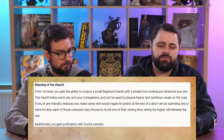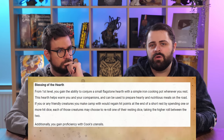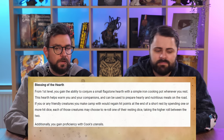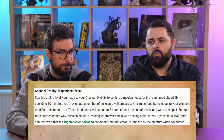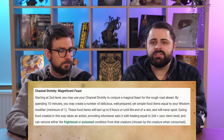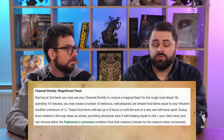Instead of heavy armor proficiency like other clerics, you get a pot. Channel Divinity at 2nd level lets you conjure a number of food items equal to your Wisdom modifier. These items act like healing potions that restore 2d4 plus your cleric level, remove frightened and poisoned, and last eight hours. That's better than a normal potion. Since Channel Divinity comes back on a short rest, you effectively get to make Wisdom-modifier-number healing potions to carry you to your next short rest.